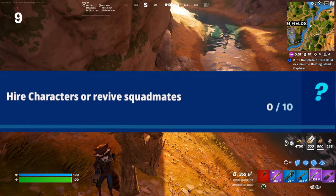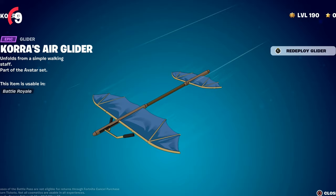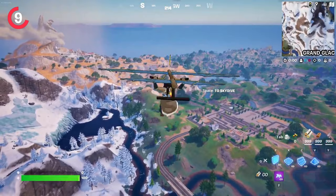The next challenge is to hire characters or revive different squadmates 10 times, which will unlock Core's Air Glider — a pretty cool glider to use in game. I personally hope that we can actually lie down on this glider like they do in the show, and not just hang off it like all the previous gliders in the game. This challenge shouldn't take you too long.